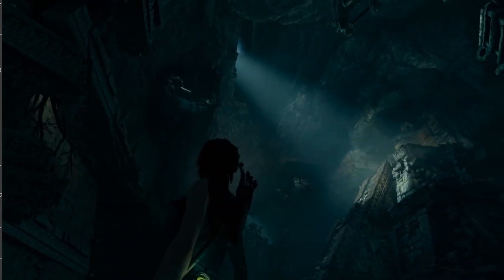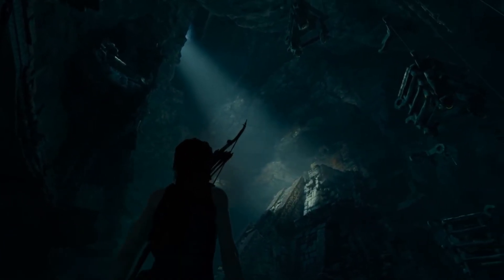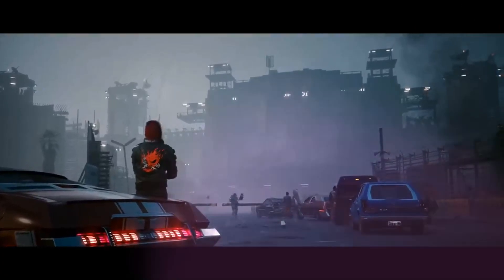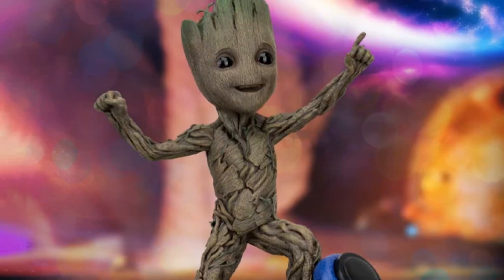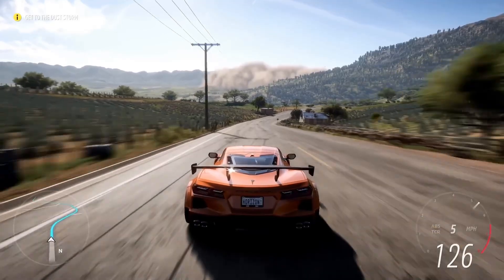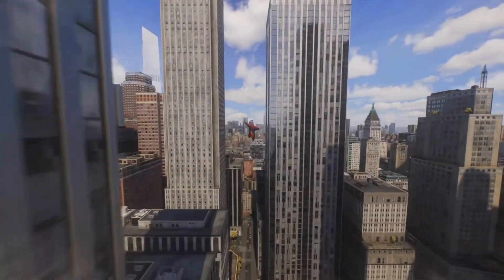For example, a crumbling ruin can hint at an ancient civilization. A neon-lit street can make you feel the energy of a cyberpunk city. Every rock, tree, and building is placed with purpose. Every sword, every character, every vehicle, and every building you see in a game starts with one person: the 3D modeler.